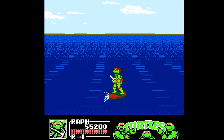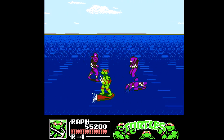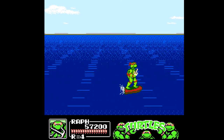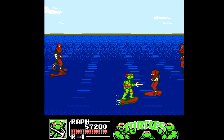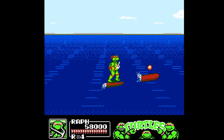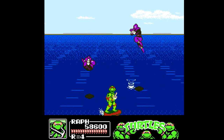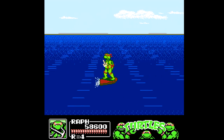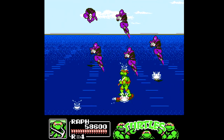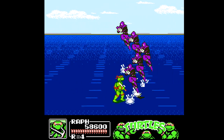Level two has us on a surfboard, which can go easily anywhere on screen — not necessarily realistic, but we have to deal with a bunch of foot soldiers, very similar to the skateboarding on the highway level that we saw in TMNT 2 the arcade game. The coolest part of this level is all of the foot soldiers with these synchronized jumping patterns. There are a bunch of them throughout, and it slows down the game because there are so many enemies, but I always thought this segment was really cool.